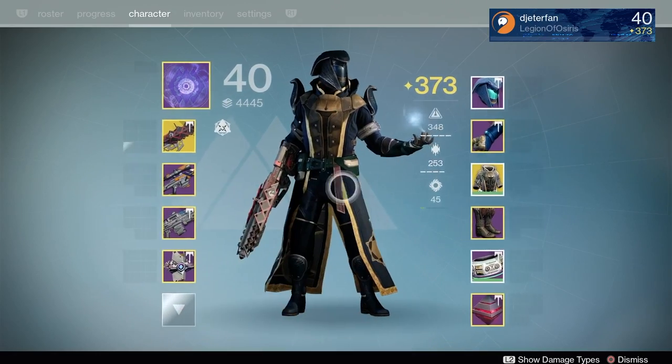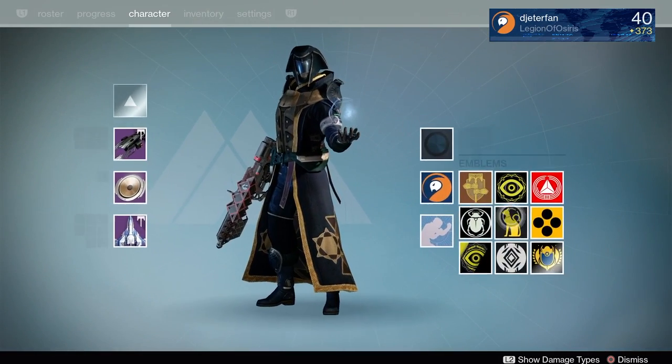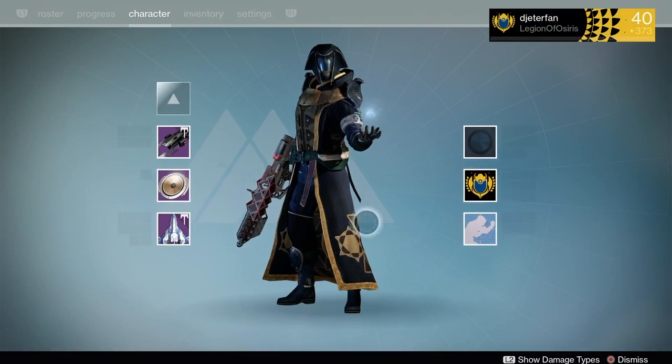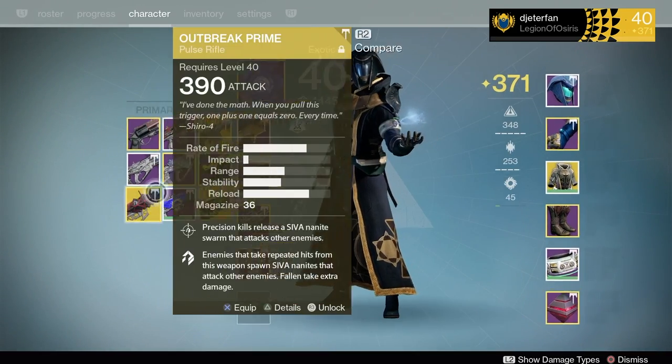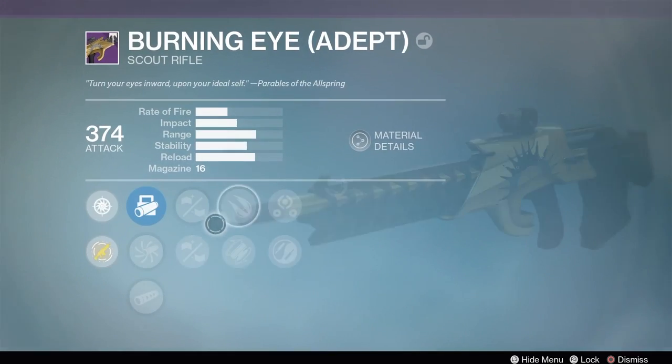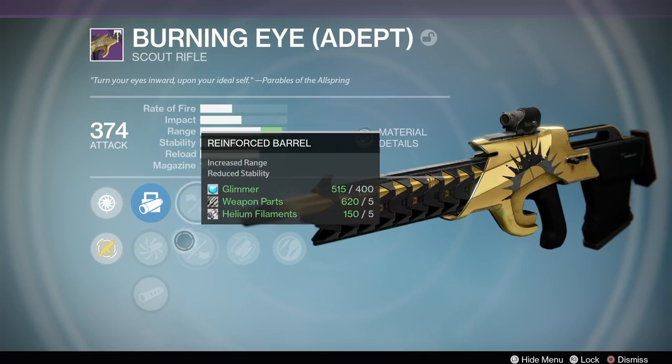Now, like I said, the emblem is quite nice, and while you upgrade the gear, it looks pretty amazing. I'm currently working on getting my second Flawless right now, trying to get that so I can go ahead and level up my gear to the next stage. But other than that, here's the roll I got on my Burning Eye Adept. Not exactly what I was hoping for on the Scout Rifle, but it does look pretty sick, and that just adds another weapon to the collection.